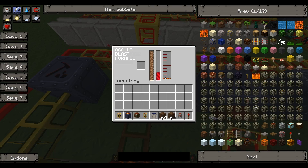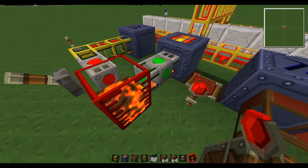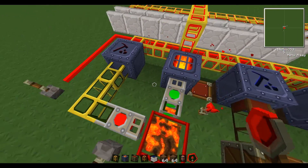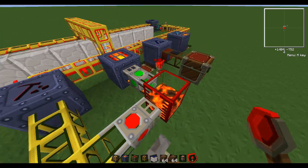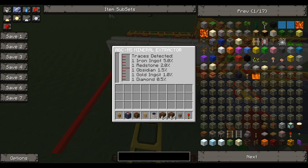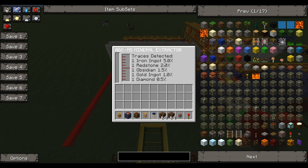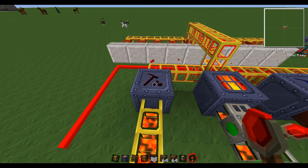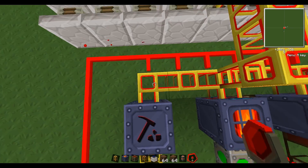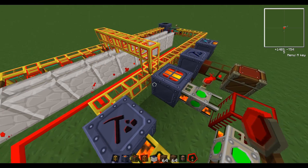You can use the lava in a geothermal generator in IndustrialCraft to make IC2 energy, or you can put it into the mineral extractor. The mineral extractor works similarly to the grinder — it has a 5% chance for iron, 2% chance for redstone, 1.5% chance for obsidian, and a slight chance for gold and diamonds. You flip the lever, lava pipes into it, and if it has power it'll have a chance to produce all that stuff.